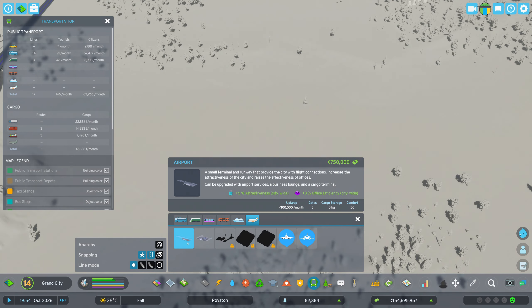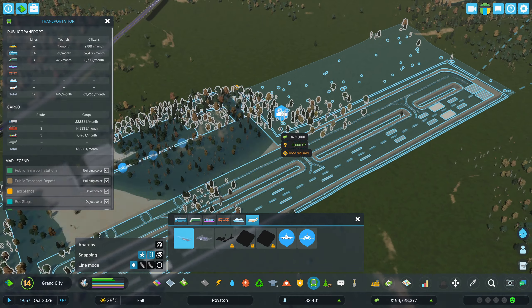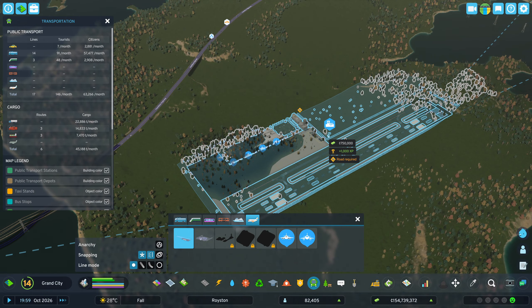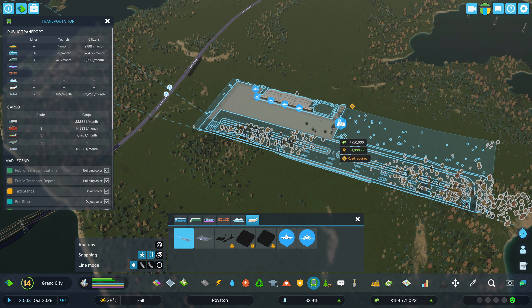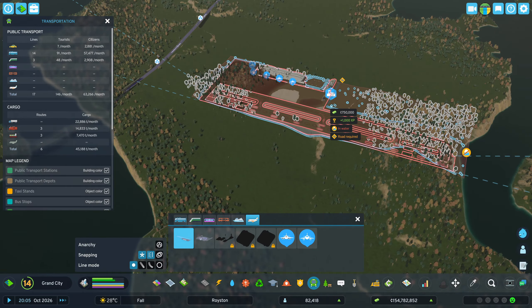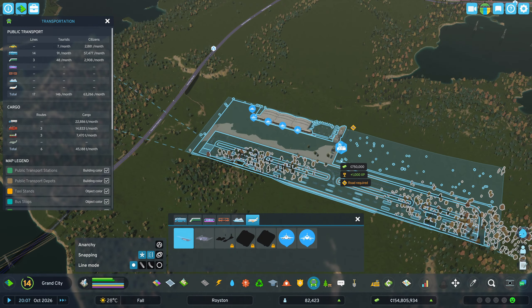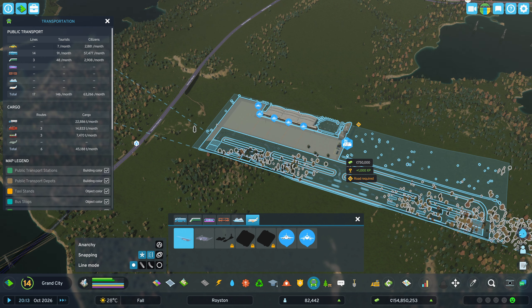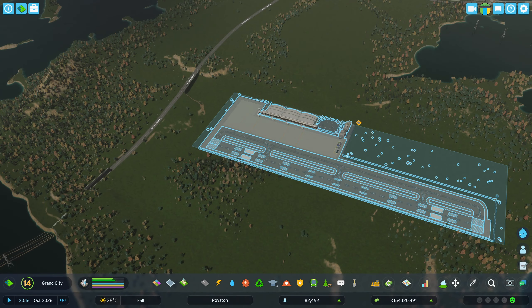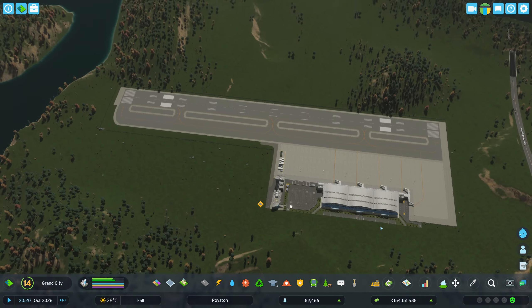This is a little bit bigger than I thought. The road is on this side, so let's try to do something like this. I thought maybe we could have... although there is still a lot of room here. Maybe we can have a little bit of commercial and that kind of stuff here. Let's see what this does. How does that look? That's nice. Fair enough.